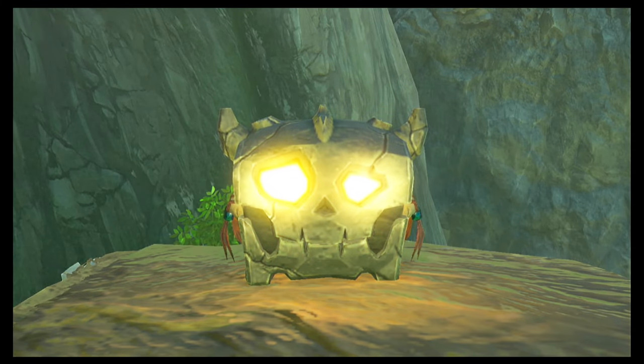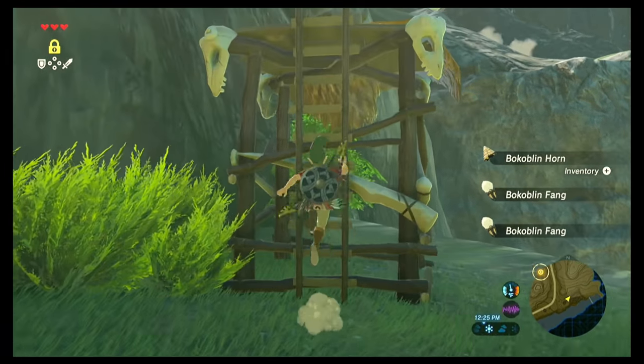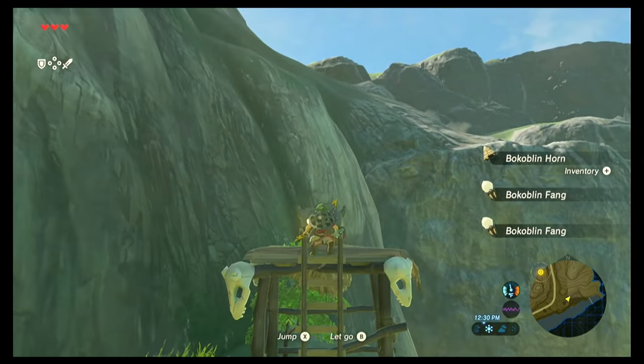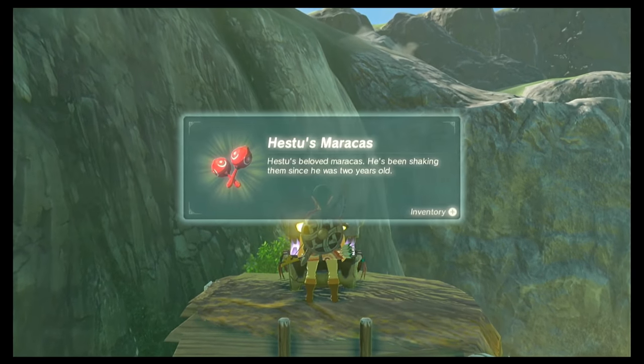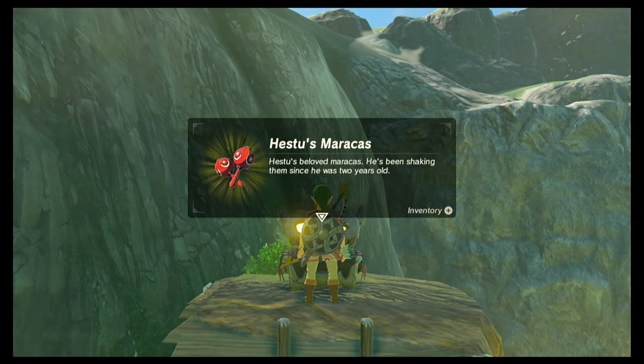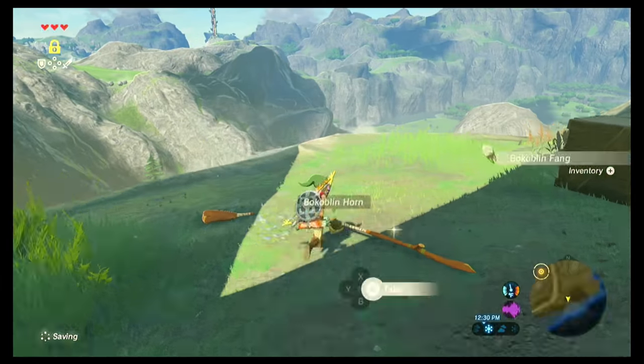I like to go around and collect my drops — these are things you can use to upgrade armor and make elixirs. Let's go ahead and climb up this ladder and open up our chest to reveal Hetsu's maracas. Stuff those in your pockets, backflip off this thing, and let's go back to Hetsu and talk to him to complete this side quest.